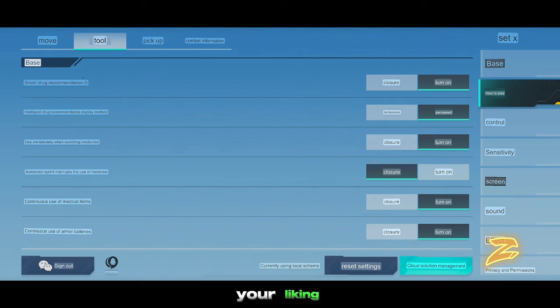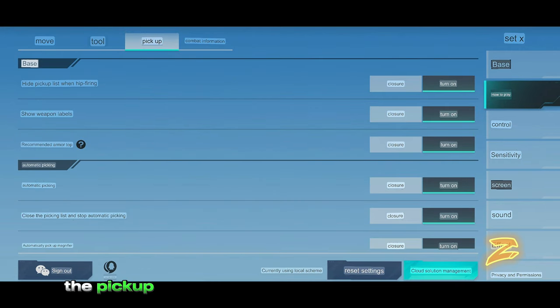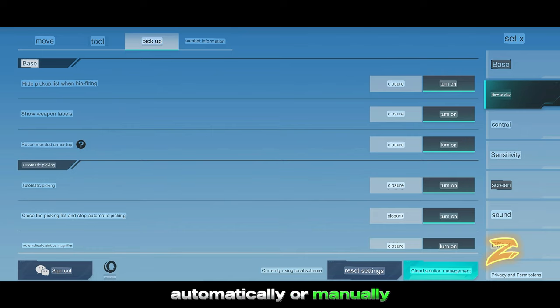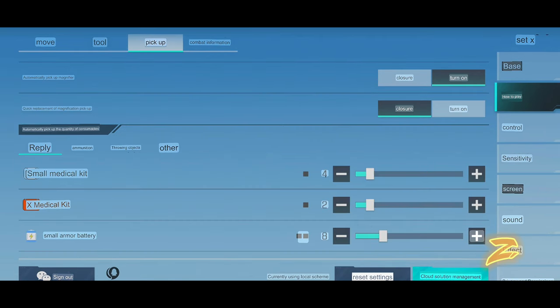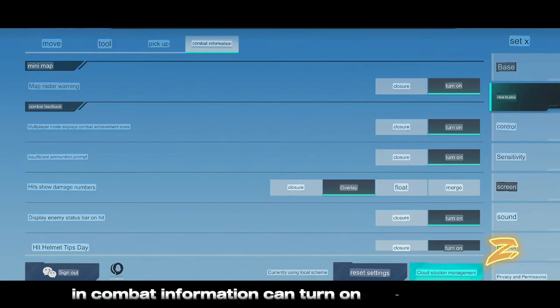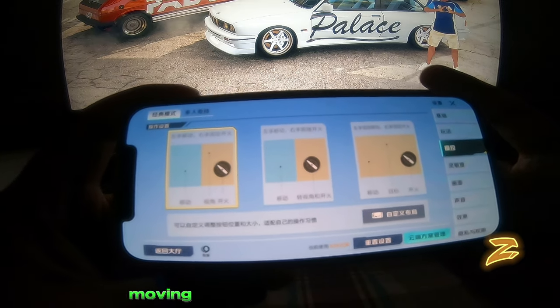Now let's move on to zipline options — just turn these settings on and customize them to your liking. The pickup tab lets you choose whether to pick up items automatically or manually, and select how many medicines, power batteries, and ammo to be picked up. In combat information you can turn on options like hit show damage numbers and display enemy status bar.